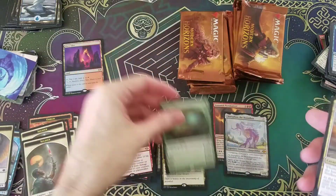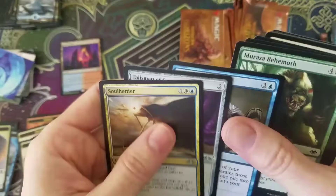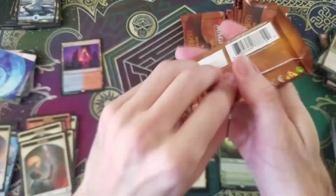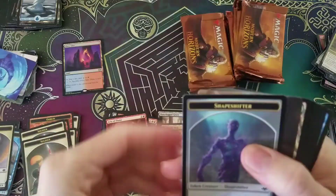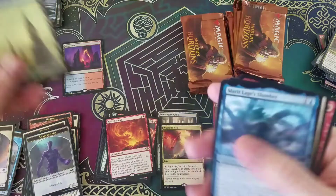The nice Hex Drinker — mythic. Decent mythic. And another Talisman of Creativity — we're seeing a lot of those. I think that's the most valuable one too. So far so good. And we got a lot to go still. I don't think we can lose out on this box anymore. There's Marriott's Lages Slumber.